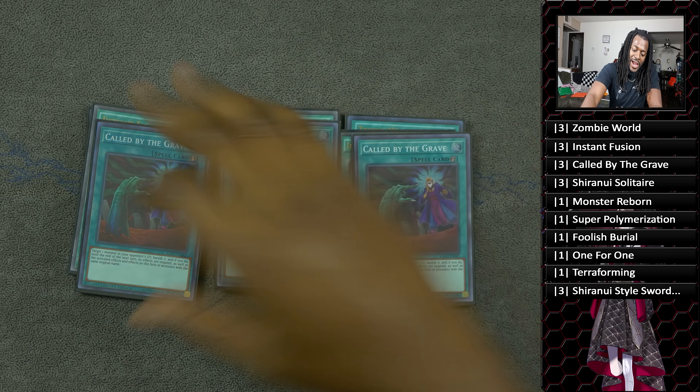Three copies of Called by the Grave — this deck hates being hand trapped, and being able to take advantage of Salamangreat's graveyard manipulation is pretty good. Monster Reborn, Super Polymerization, Foolish Burial, One for One. The super secret spicy tech is Terraforming — what I've noticed is that a lot of times you'll have the option to send one of your zombie cards to the graveyard, whether Glow-Up Bloom or Banshee, but not both unless you're discarding from hand. Terraforming mitigates the need to provide a monster in your graveyard while still getting you to Zombie World. I thought about playing two but one was a really solid spot — I almost never drew Terraforming and it was never a dead card.